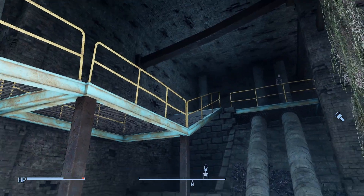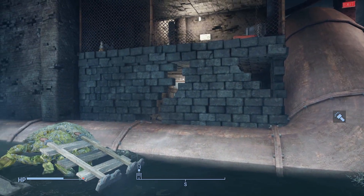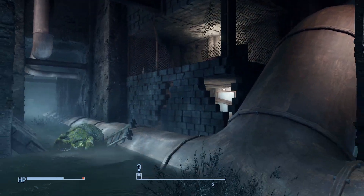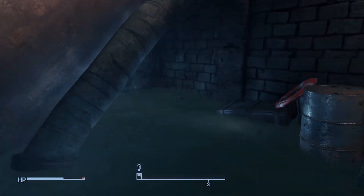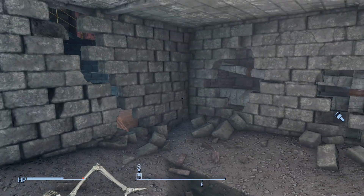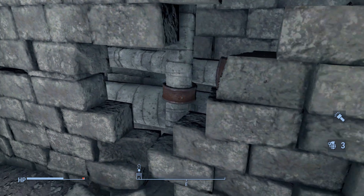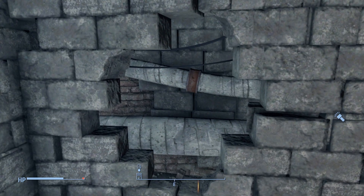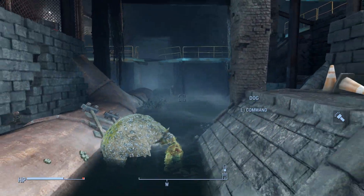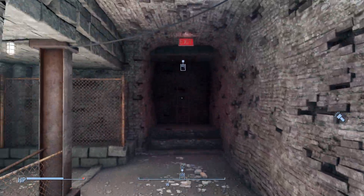With everything looted and all enemies dead, we can look around for anything we missed. Turning off our Pip-Boy, we notice light coming from these holes in the wall. And since there's no way above, we can go around and under this pipe to reveal a crumbling room with no more than a single wood crate to loot. With this door stuck shut, we can admire some of these effects coming out of the wall. With absolutely everything explored, and taking our last look around at the eerie environment, we can finally make our way to an exit.